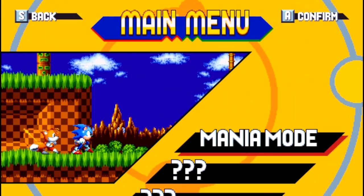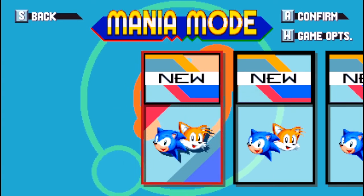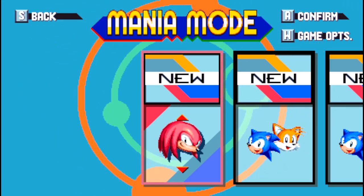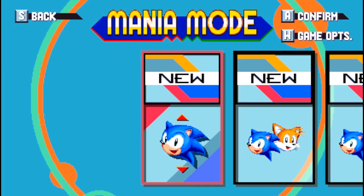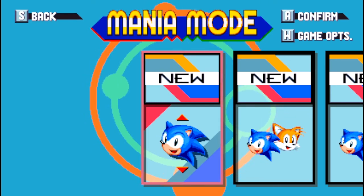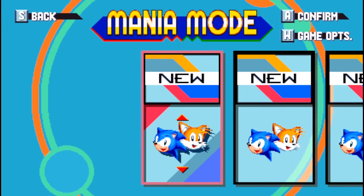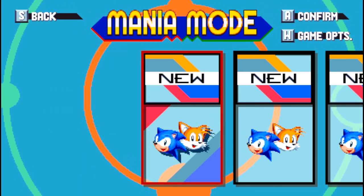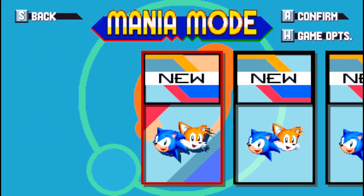We're gonna head into Mania mode and then we're gonna begin playing the first stage. We've got so many save files. Oh, and look at that — we even got Knuckles! So we can either play with Sonic and Tails, or Sonic alone, or Tails as solo characters. I'm just gonna stick with Sonic and Tails. This is one of the games that I will be attempting to finish, since everybody's already beaten the game.